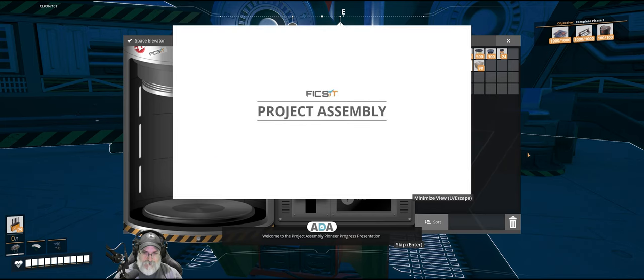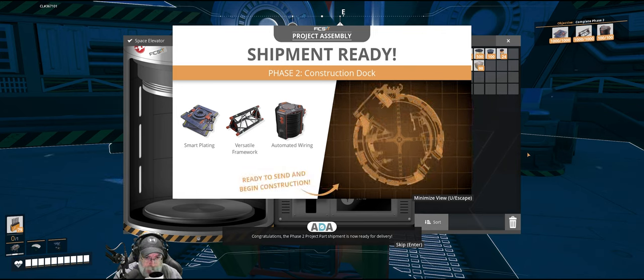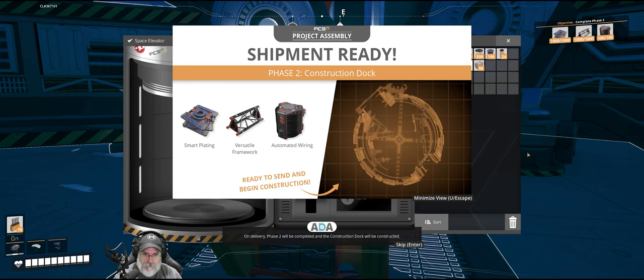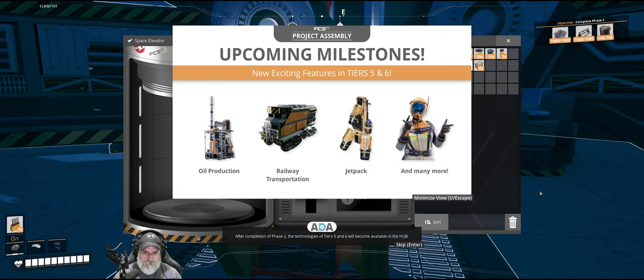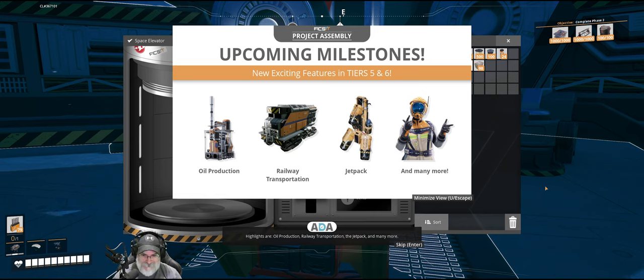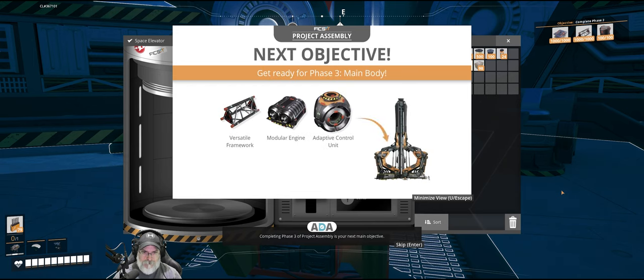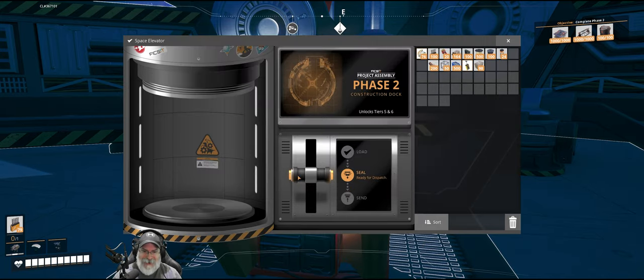Welcome to the project assembly pioneer progress presentation. Congratulations — the phase two project part shipment is now ready for delivery. On delivery, phase two will be completed and the construction dock will be constructed. After completion of phase two, the technologies of tiers five and six will become available in the hub. These might feel intimidating after your previous experience, but rest assured that you would not be here if you were entirely incompetent. Highlights are oil production, railway transportation, the jetpack, and many more. Completing phase three of project assembly is your next main objective. Okay, nice, let's do it.